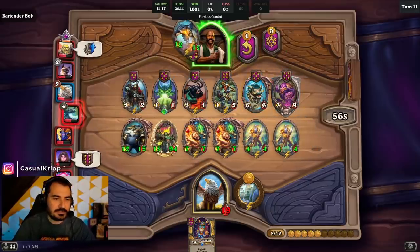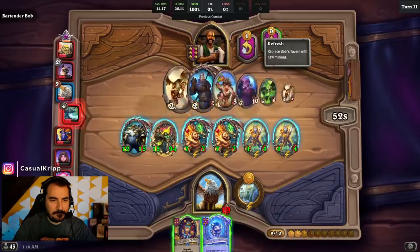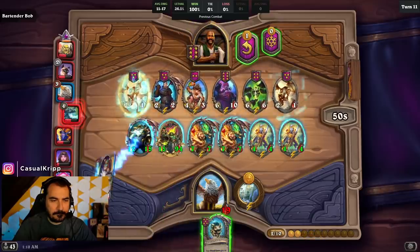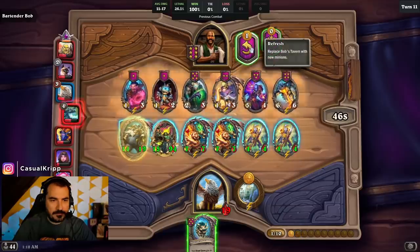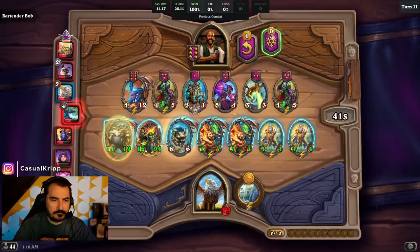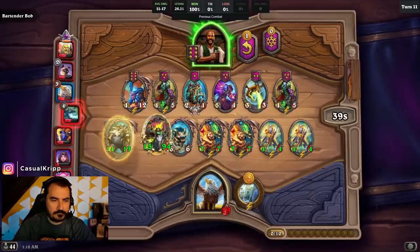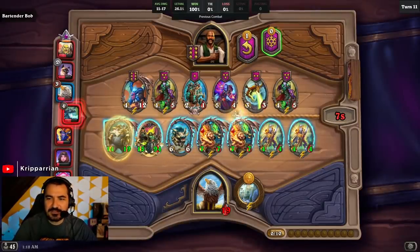Yeah, the divine shield dragon's really good, but my children I give you my blood. Okay, three Caligos so far — you're not supposed to count those, it's depressing when you do.